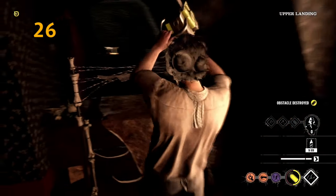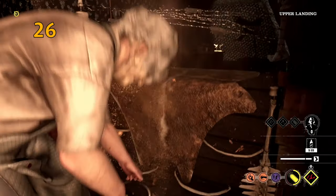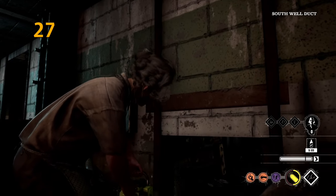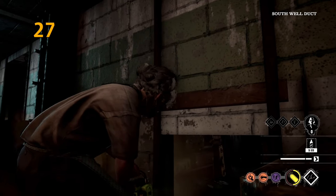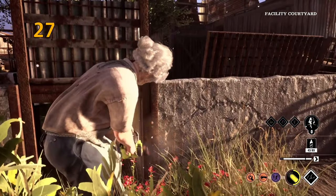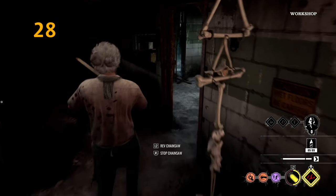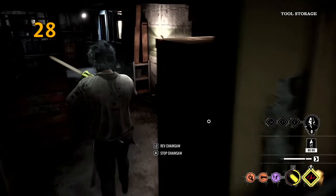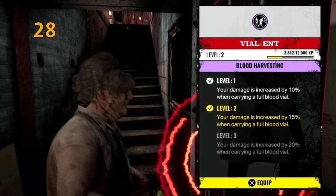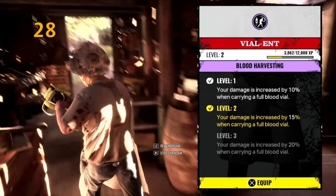Now for Leatherface: it's important to destroy pallets hindering family movement, such as on ground level at Slaughterhouse or upstairs at family home. Destroy crawl gaps to hinder victim movement and avoid looping. In the basement, clear as many as possible in the shortest time, and once out, clear the ones around the main areas of the grounds. Leatherface is terrible at blood harvesting, so have as few points in blood harvesting as possible on him.